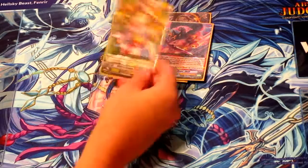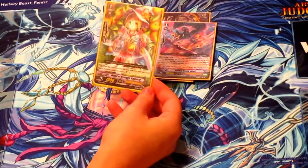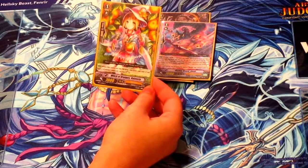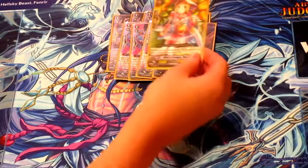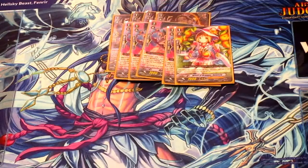I run 1 Witch of Oranges. She says when this card is put into your drop zone from your soul, if you have a Genesis Vanguard, you can soul charge 2. I like her because in a pinch she's good in the soul because she allows you to soul charge.